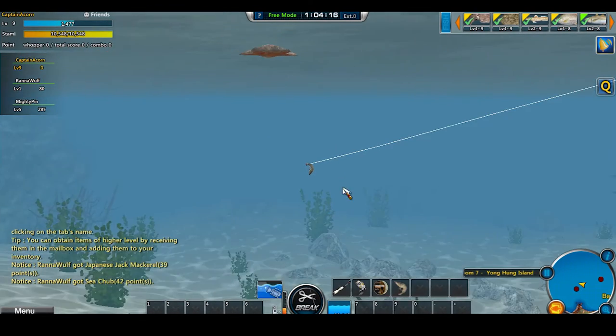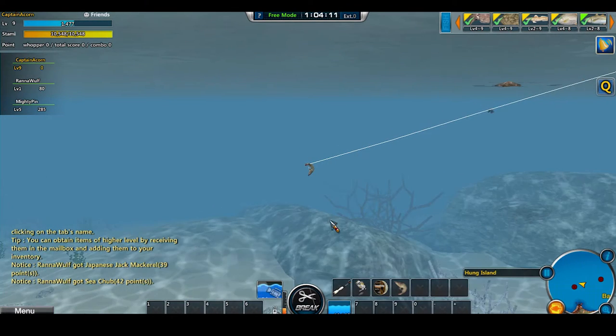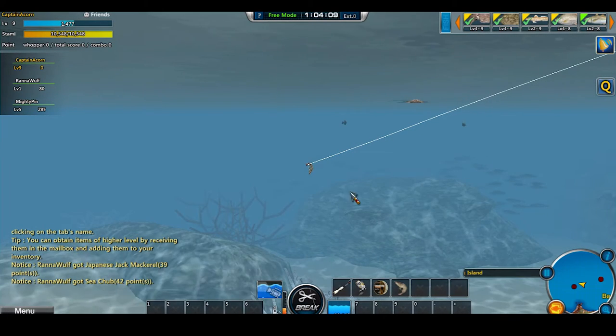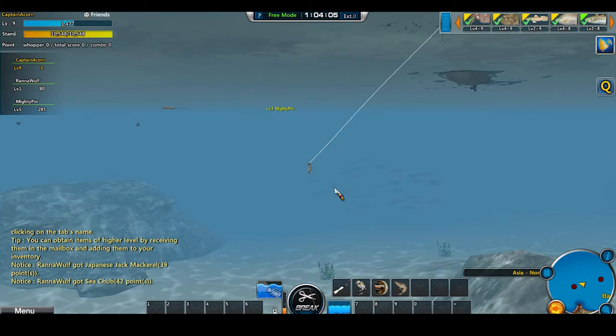This is the underwater cam that you get. You get a number of these when you start the game and then have to buy more as you go on. What it lets you do is look underneath the water and see what species of fish and different life are in the area.